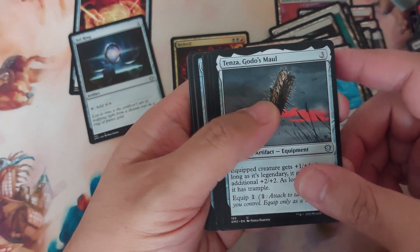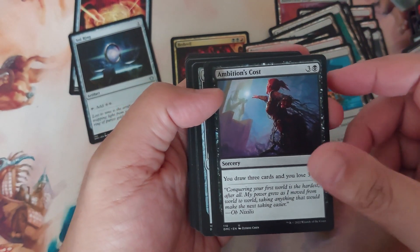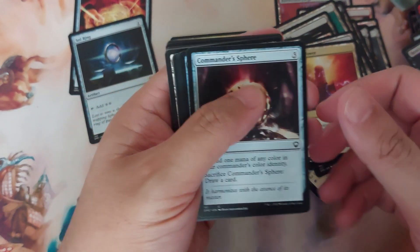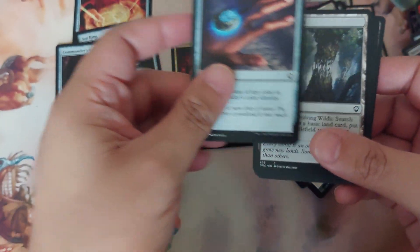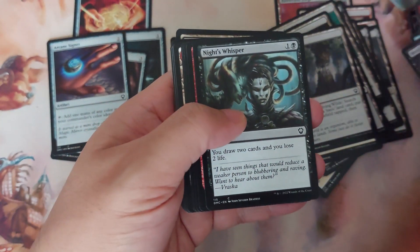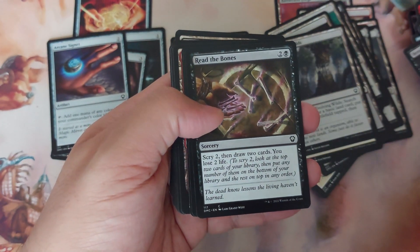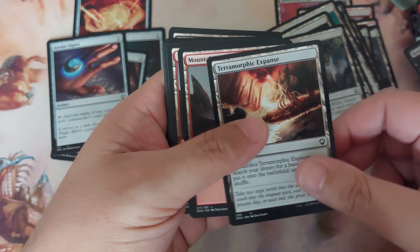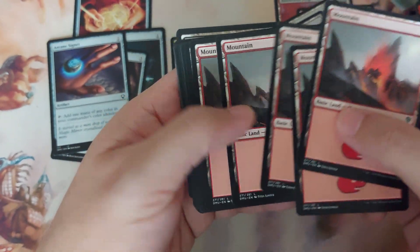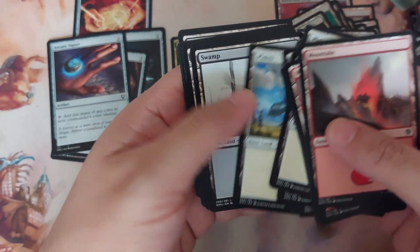Orzhov Basilica, Rakdos Carnarium, Reliquary Tower, and Sol Ring. Tenza, Godo's Maul. Ambition's Cost. Bojuka Bog. Command Tower. Commander's Sphere. Arcane Signet. Evolving Wilds. Faithless Looting. Night's Whisper. Thrill of the Possibility. Read the Bones. Terramorphic Expanse. And then basic lands: five mountains, five swamps.